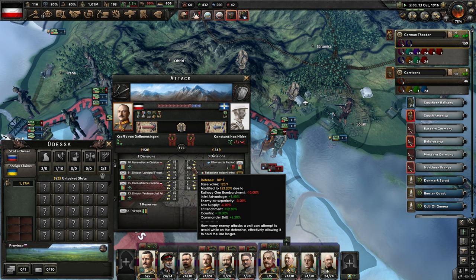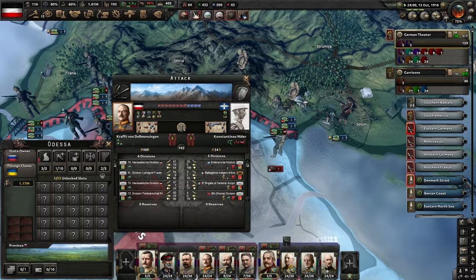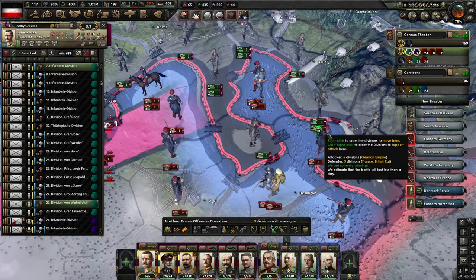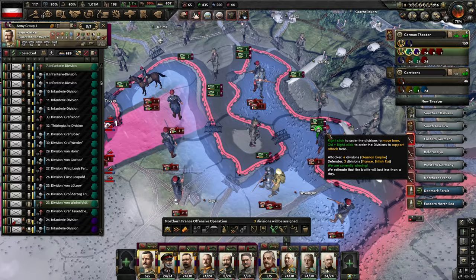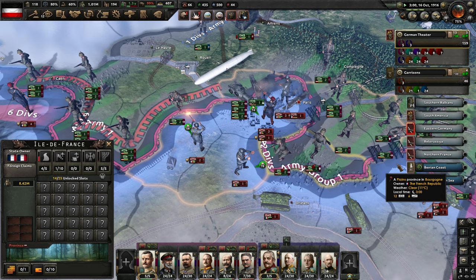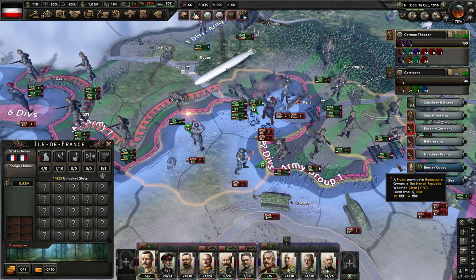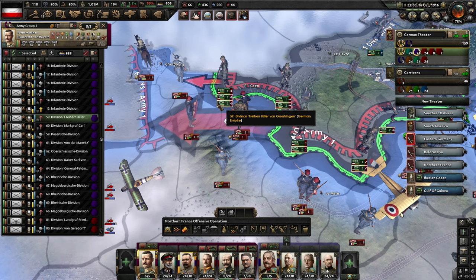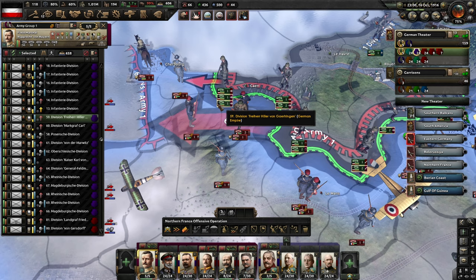And there we go — that means we've got four divisions encircled there. That's really good news. We'll keep pushing here, and I think it's about time to start our assault on Paris as well. Let's make sure we knock that encirclement out. If you're able to, push into Cherbourg, and one division goes up on this side of the river for some support from that direction.